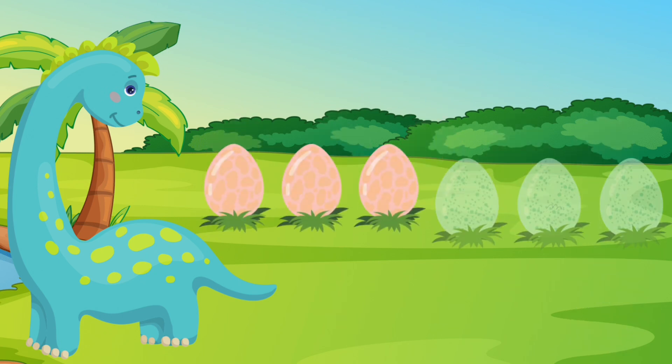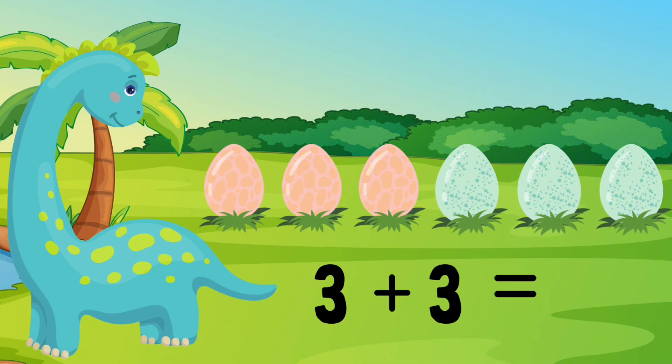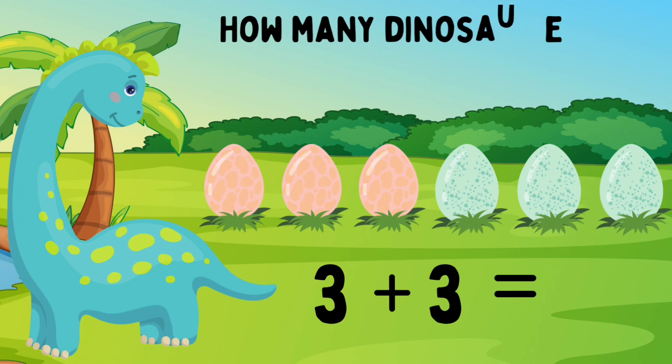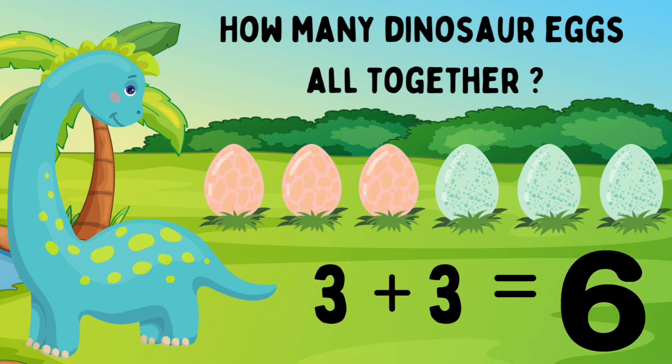Dino has three pink eggs. She also has three blue eggs. Three pink eggs plus three blue eggs. How many eggs does Dino have? Let's count: one, two, three, four, five, six. You did it! Dino has six eggs. Three eggs plus three eggs equals six eggs.